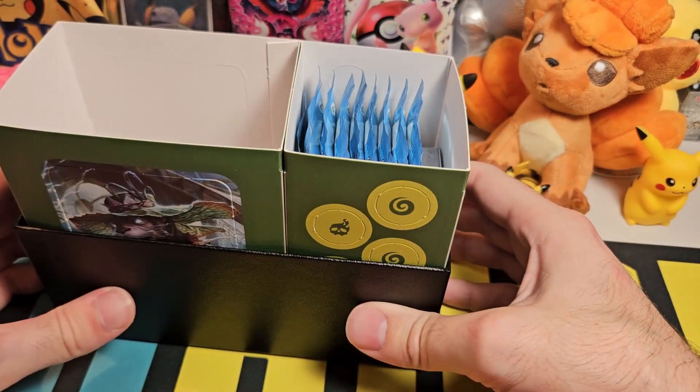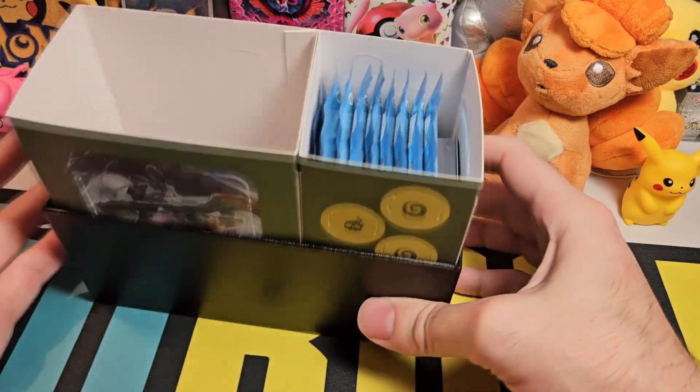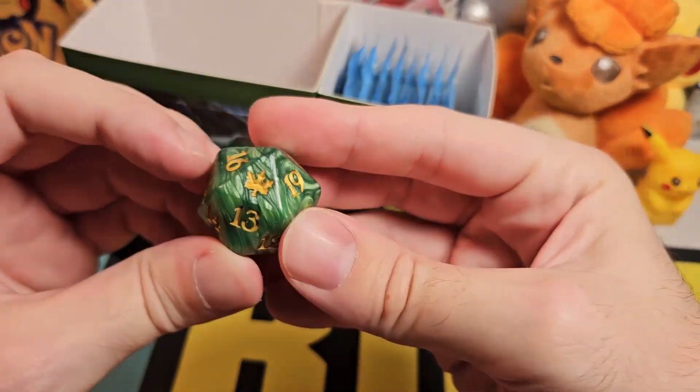Inside — lots of wasted space, shall we say. I mean I get it, you want the box size so you can keep your cards in there, but still that's a lot of space to be wasted. So here we go — this is the spin down life counter. Once you're playing Magic the Gathering you can keep track of how much life you have.